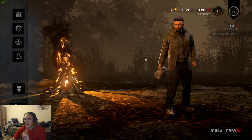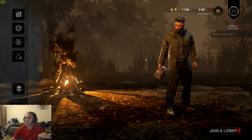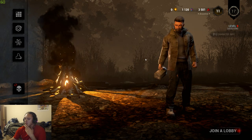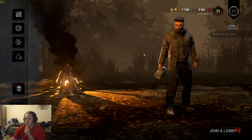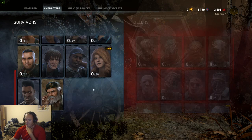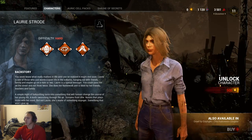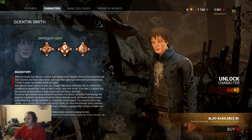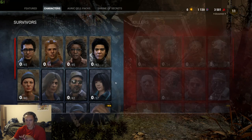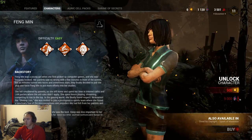Portion two: what are iridescent shards used for? There are two things I know of — there may be more, but I don't think so. The first use is to unlock new characters, both survivors and killers. However, some characters cannot be purchased with iridescent shards — specifically the licensed characters. For survivors, those are Laurie Strode, Quentin Smith, and Detective Tapp. All other characters you can unlock with iridescent shards.